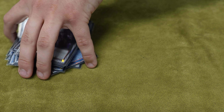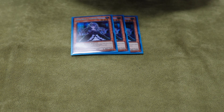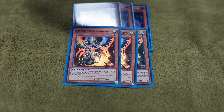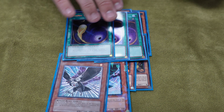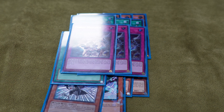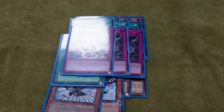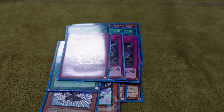What have you been playing for your side deck this format? The side deck needs to change a little bit, but it's kind of decent. For the side deck we have three Belle, three Droll, two DD Crow, and then three Cosmic Cyclone, one Harpies, and three Evenly. Just a lot of good staple cards for board removal? Yeah, good going-second cards and good hand traps.